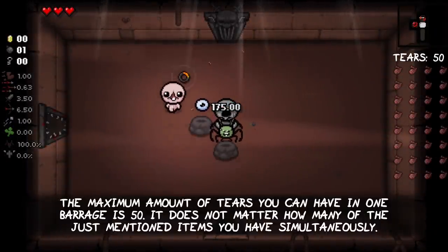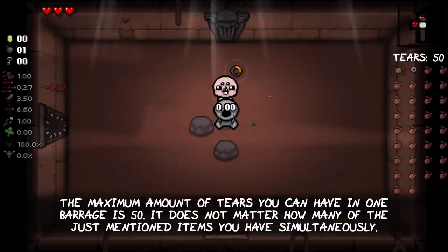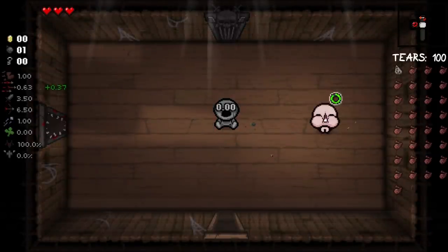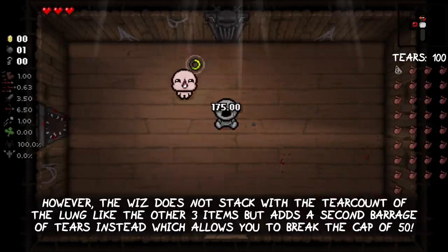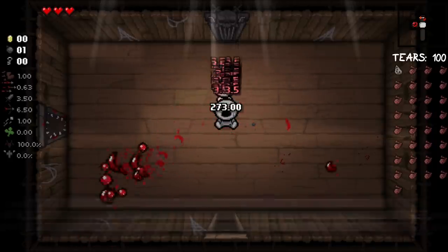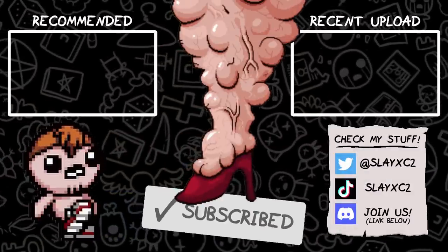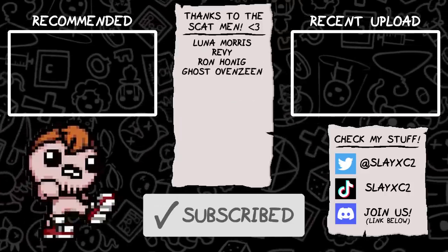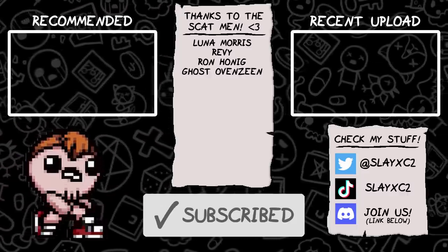The maximum amount of tears in one barrage is 50, regardless of how many of those items you have simultaneously, and this cap is reached by having 4 Monstro's Lungs. However, the Whiz does not stack with the tear count of the Lung like the other three items — instead it adds an entire second barrage of tears, which allows you to break the cap of 50.